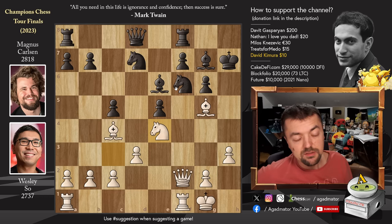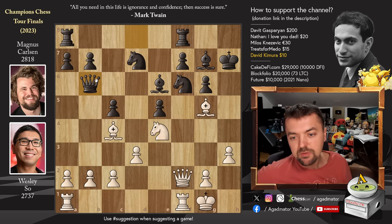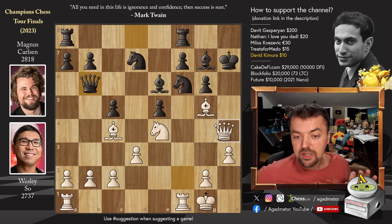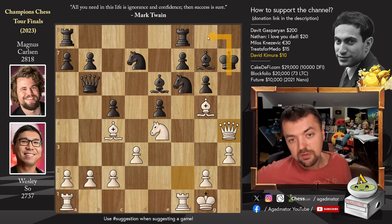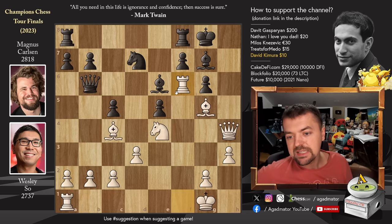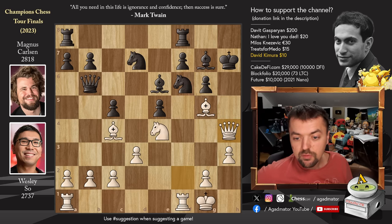However, the move order matters. Magnus wanted to play it, but he started with queen to b6 first — and after queen to b6, it's a completely different variation. Because now after queen h4 check, king to g8 is no longer available. It'd be great to play king g8 and bishop f5, but Wesley will just play rook captures on f6 and you're not in time. Knight captures, knight captures with check — you have to capture, and you get checkmated on h8.